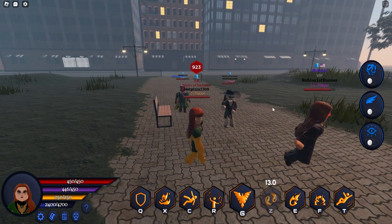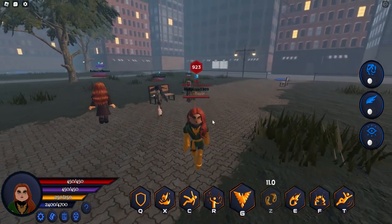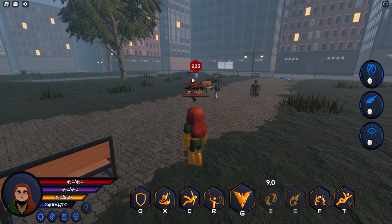So DP was at full health, it did some damage but not a lot. Next we got Fire Bolt, looks like this.